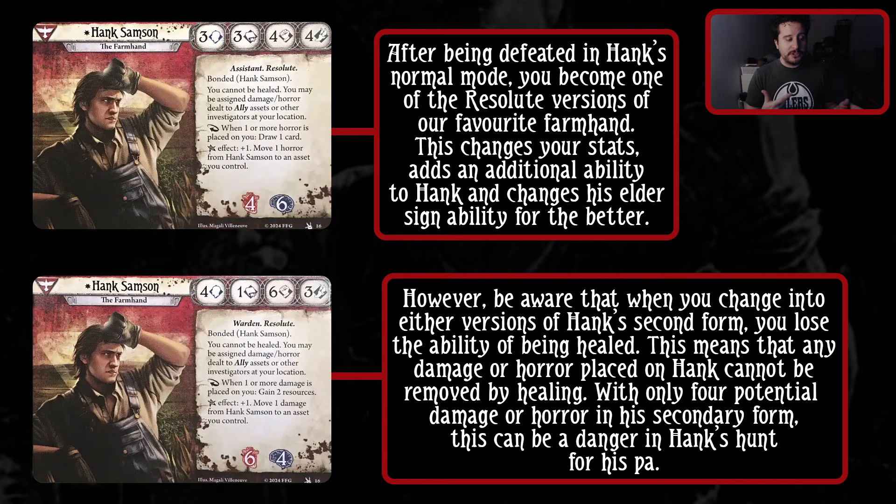His Warden version changes the stat line to 4-1-6-3. When one or more damage is placed on you, you gain two resources, and the Elder Sign effect is: move a damage from Hank to an asset you control. In the Assistant version you have 4 damage, in the Warden version you have 4 horror before you die. The numbers are pretty low and you cannot be healed, but worry not - for we are Tank Sampson, and that is what we will do.